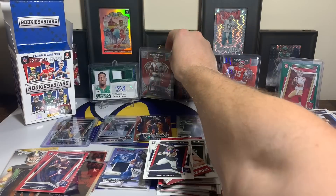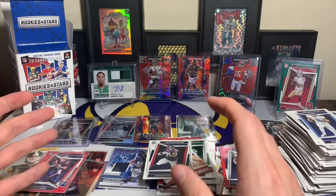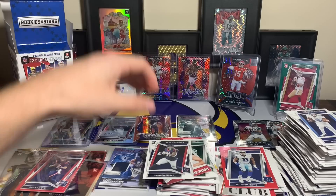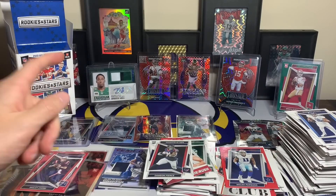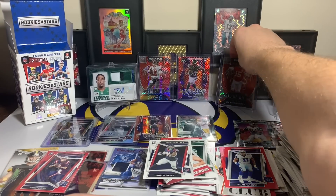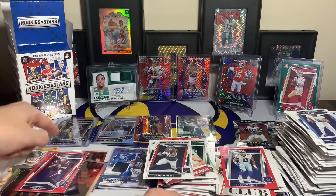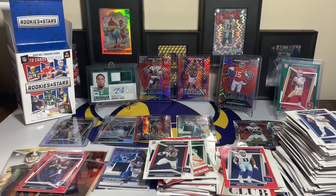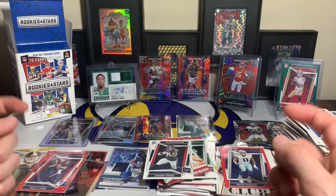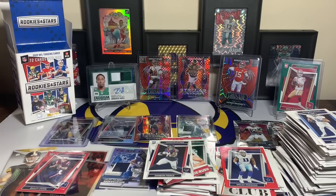The first batch of boxes always seems to be a little bit better — at least in my small sample size, it seems to have the better pulls. We got Breeze Hall RPA and a Patrick Mahomes numbered out of 80 from that first order. This time: one autograph, one numbered card, two jersey cards — and some cool looking cards overall. I don't think it was worth the $90 I spent, but sometimes that's how it goes. The hot streak had to end eventually. If you made it this far, drop a comment below. Hope you all have an awesome upcoming weekend — thank you for watching!